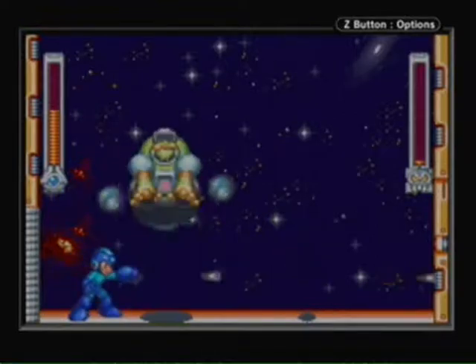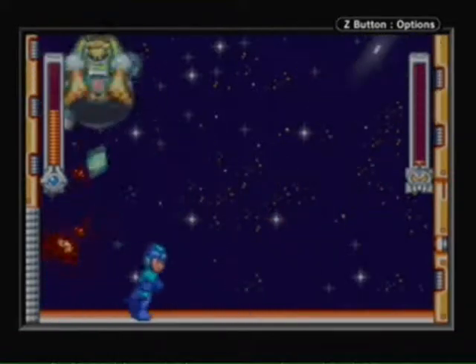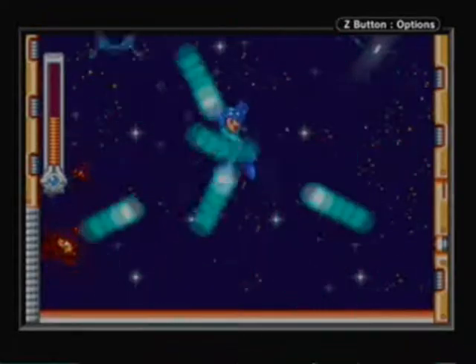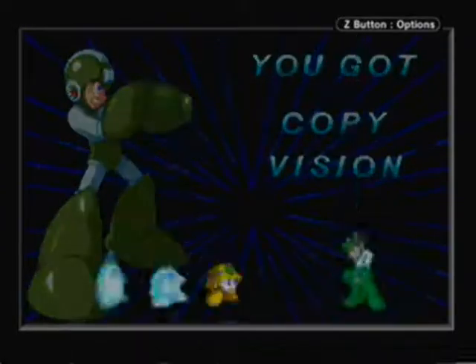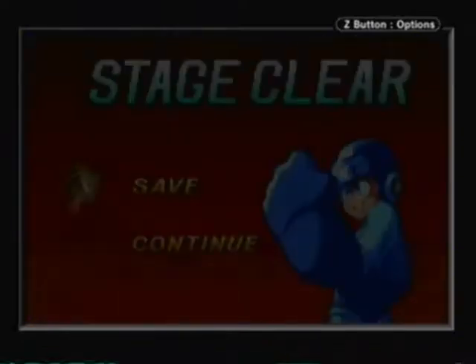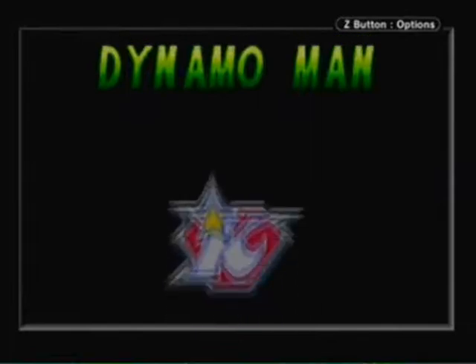Astro Man isn't too bad if you know what you're doing. If you destroy any of the little enemies, Astro Man will start nosediving, so try to leave at least one around. For defeating Astro Man you get the Copy Vision weapon — it makes a clone of Mega Man that constantly shoots for a while, and its shots are pretty powerful. The clone will also draw in enemy fire, so homing attacks and Tellys will trace the clone instead of the real Mega Man. Overall, Copy Vision is a really good weapon.